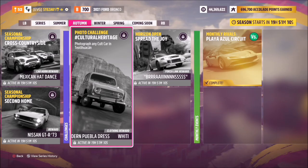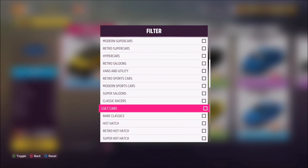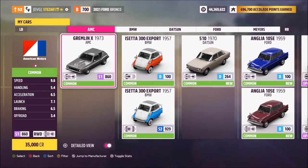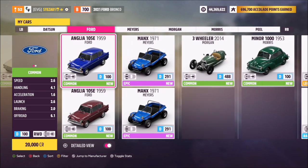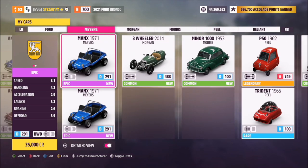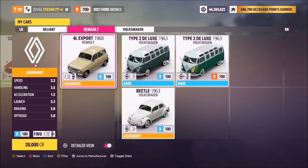Hello and welcome back to the channel. This week's photo challenge guide is called Cultural Heritage, and you need to photograph any cult car in Teotihuacan. First, we're going to filter our cars just to show the cult cars, of which there are quite a few, and I'm pretty sure all of you will have one. In the end, I opted to use the VW Beetle, but you can use any of the ones shown.